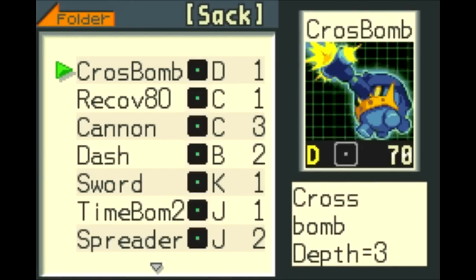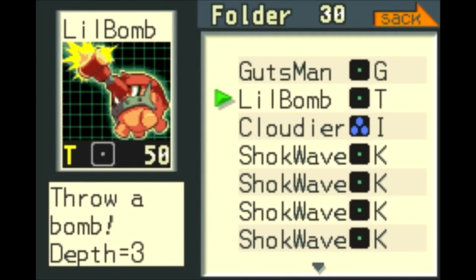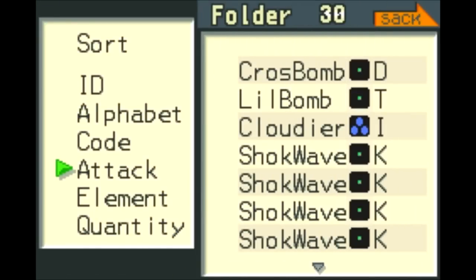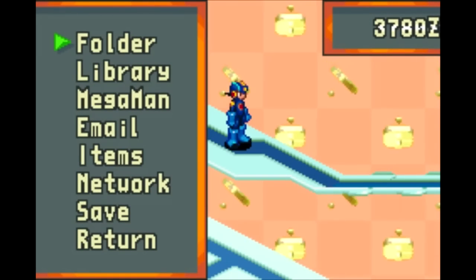Got another Cross Bomb in that battle. Let's see the attack chips that I got. I am not liking that weak Gutsman chip — it just sits there most of the time. I mean, yeah, it hits all enemies, so you'd think that would be really useful. But it's really hard to get more than one enemy down to 40 HP for that to really be useful. If you want to get more of the higher tier Gutsman chips, that'll be really good. But this one? Not that great.